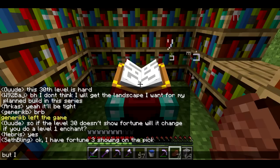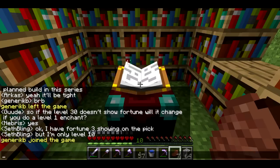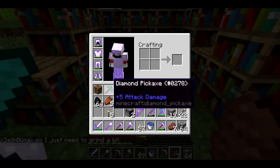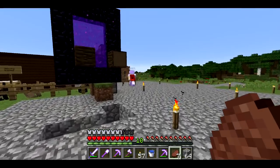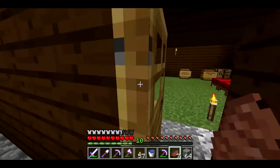I'm just telling everyone, because we've been talking about this. Once I get to level 30, I'll be able to enchant this with fortune 3, which is the highest level fortune, so I'll be able to actually get the diamonds — mine the diamond out. So I just need to get to level 30.